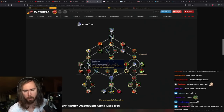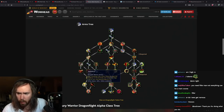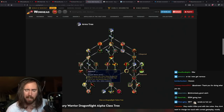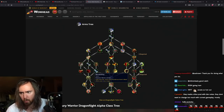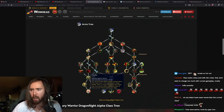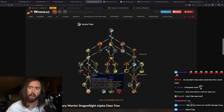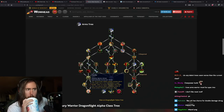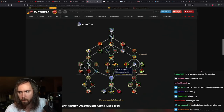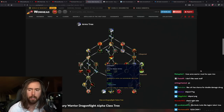Deep Wounds deals 50% more damage — I guess that's okay but still not super cool. Two charges, Dreadnought talent. Overpower has a 40% chance to reset the cooldown on Mortal Strike. Reduce the rage cost — that's fine but not amazing. Deep Wounds and Rends last 6 seconds longer — that's boring. Fatality: Mortal Strike against enemies above 30% health has a very high chance to apply Fatality — I kind of like this, Fatality is actually an interesting debuff to have.